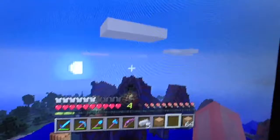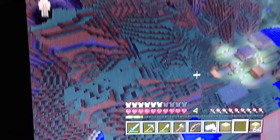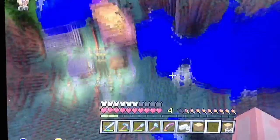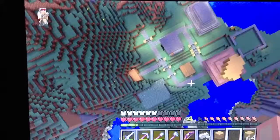There it is — there's the lighthouse. He told us to destroy half of a mountain. There's a potion shop, a blacksmith, a bank, and an inn area. Well, there's the half of the mountain that he asked us to destroy, and we're still not done. He's crazy.